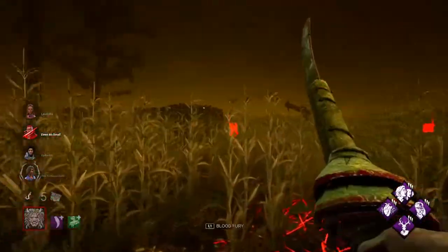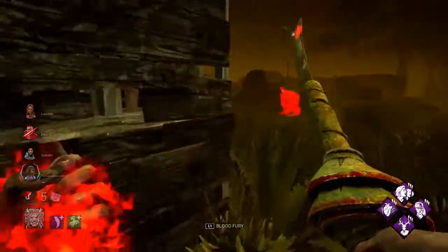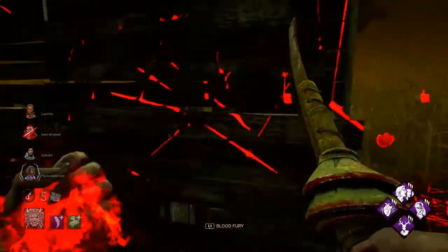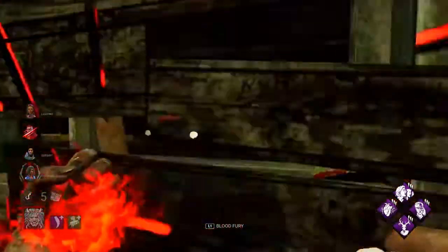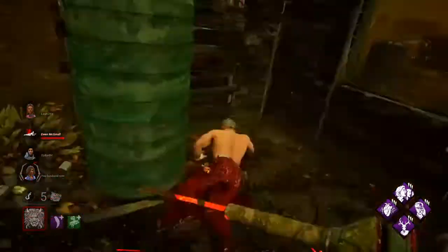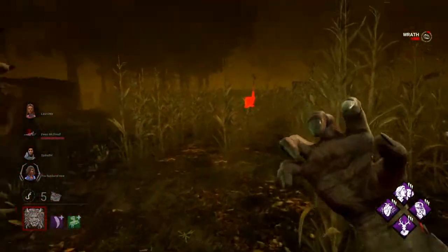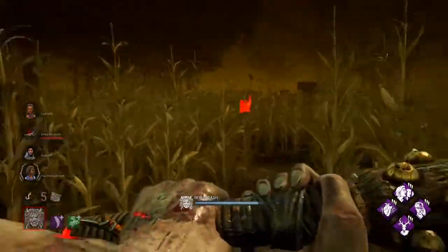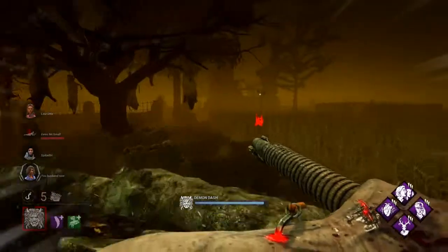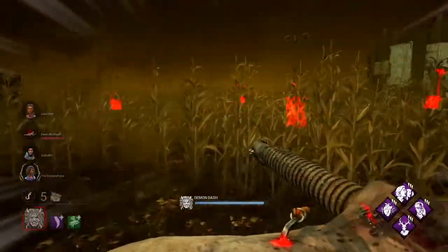Unless you're going to use this build like the Myus one — whatever I get down, we're going to keep them slugged until I get everyone down, then pick them up and hook them. But it might work differently with Oni. If they have a swarm of friends, then Knockout is useless.